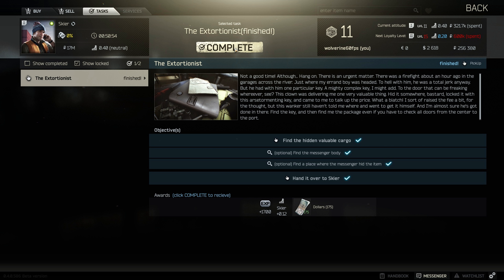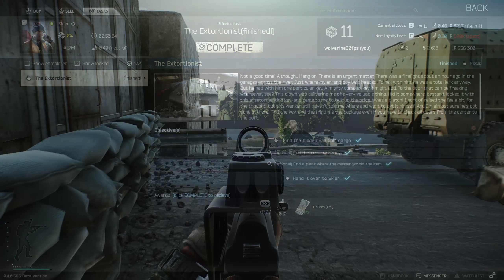Hey guys, Wolverine here on Tarkov. On this episode it's just a quick guide on Task 2 for Skier called the Extortionist. On this task you need to find an unknown key, retrieve the package, and extract without dying. I'm just going to show you where the key is and where the package is.